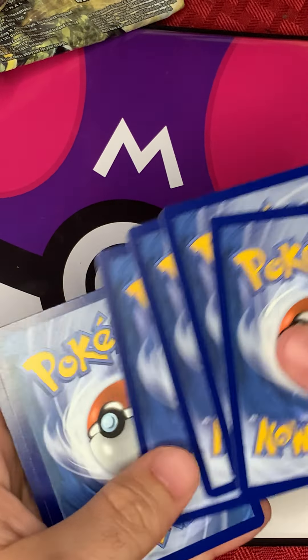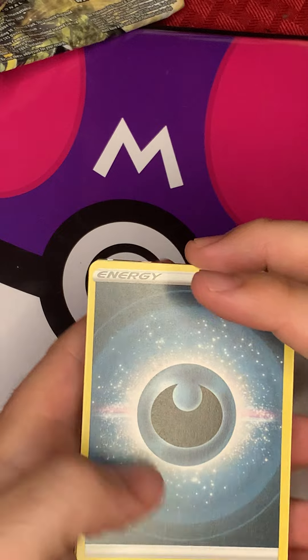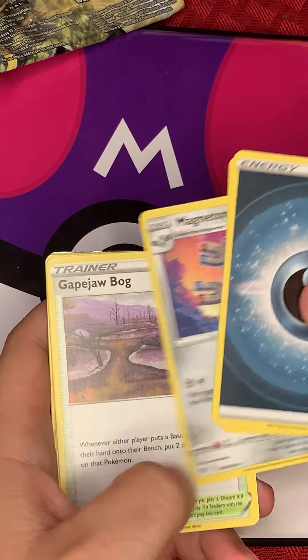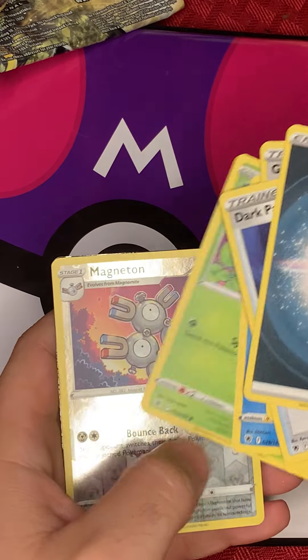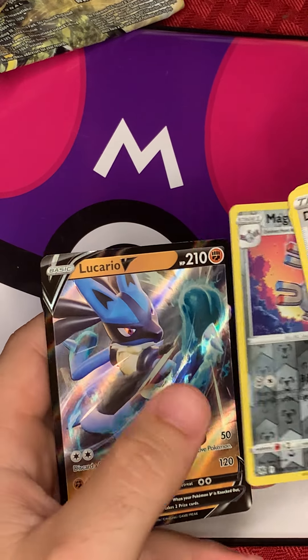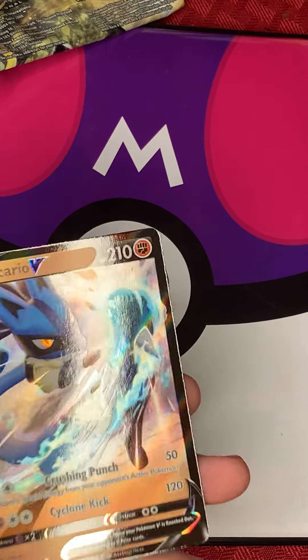I tried not to see the code card — but I think I see something sparkling. Looking through the darkness energy, Dark Patch, Magneton, and… Lucario V! It's a V card, it is a V card!